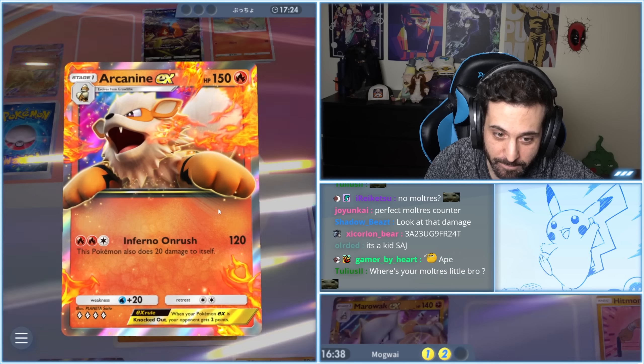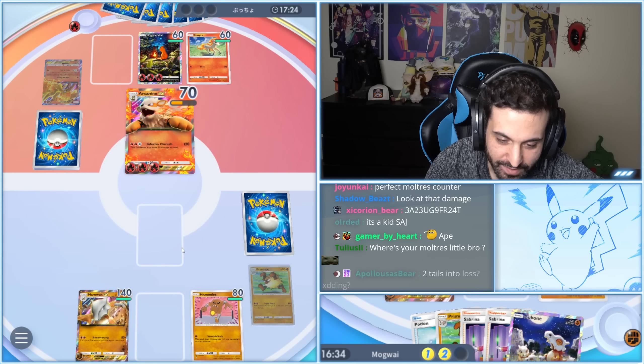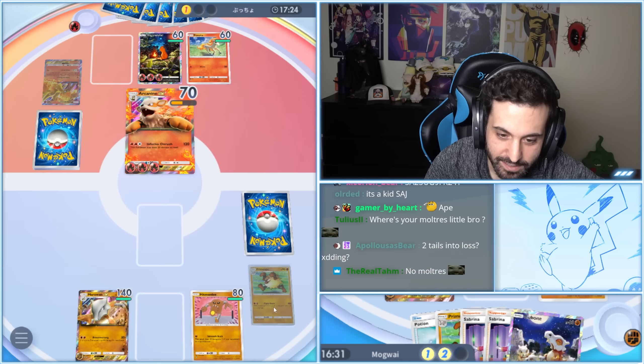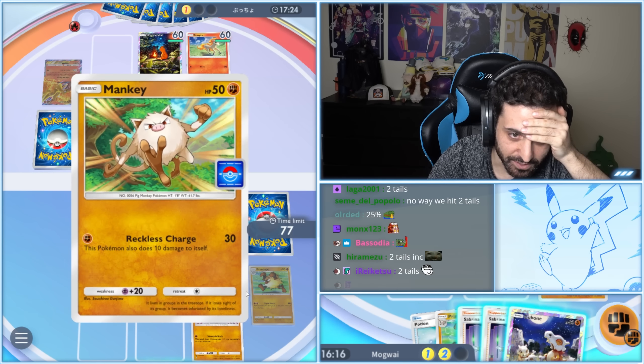You got to kill this Primeape here. Marowak, I swear to God. We're counting on you. This card is just — I get really stressed when I play this guy. This is so stressful.